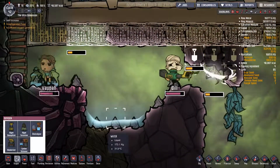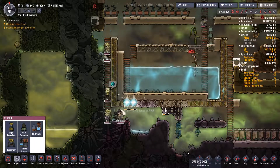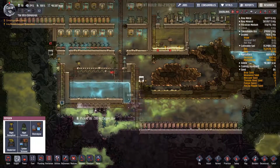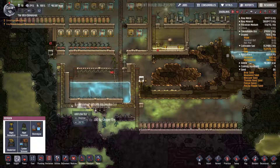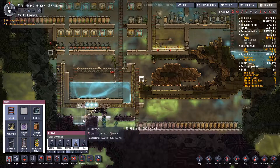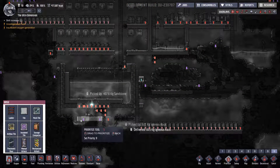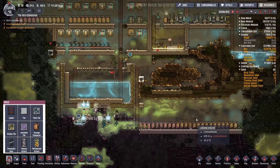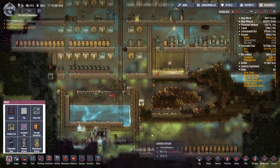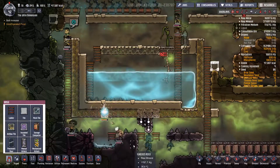Still too much water there — joy of joys. Our dupes are very very busy now, just finishing off these airflow tiles. Once they've completed that we can remove all the innards as it were — priority nine on those. We can then remove all the inner tiles, sweep everything, and we can start looking at making sure this chlorine stays down here with these guys.